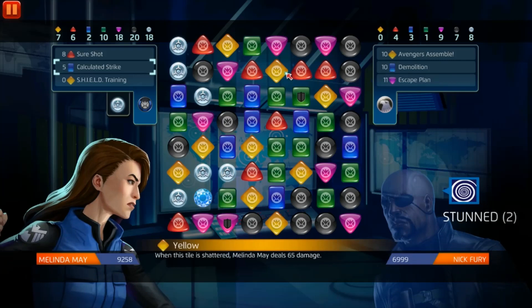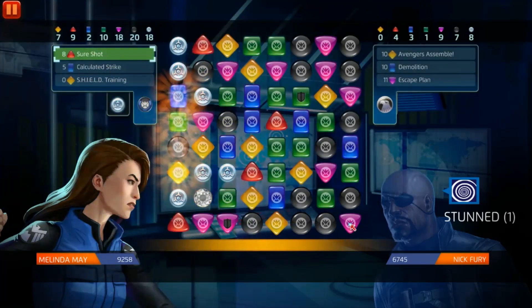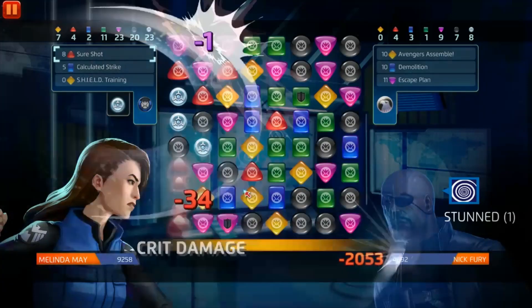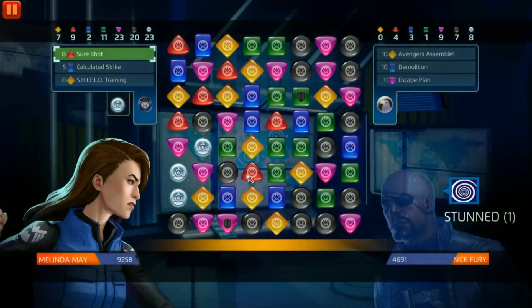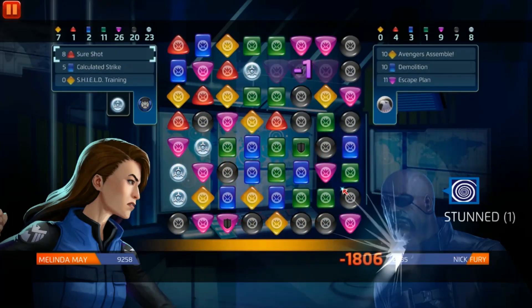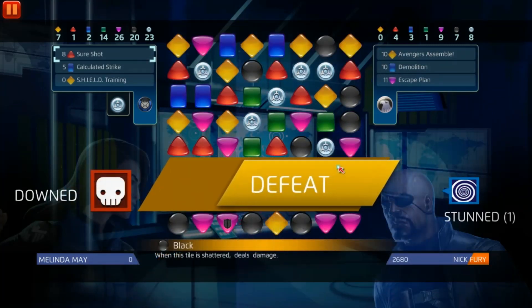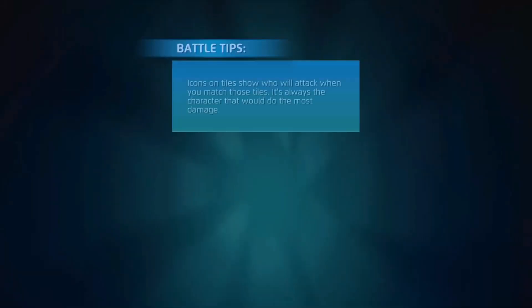Alright, I think this is GG. Green, red — okay, red Sure Shot. Now let's try to cause a cascade. Two, three, four — we're not gonna be dealing that 25 hundred, we're gonna be dealing 18, but we did cause a cascade dealing a lot more damage. We're gonna do it again. One, two — cascade right here! Perfect setup. That's it right there — boom. On to the next.